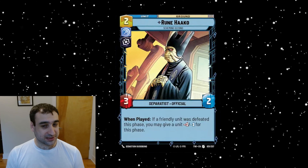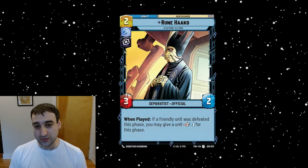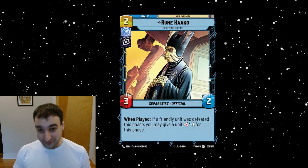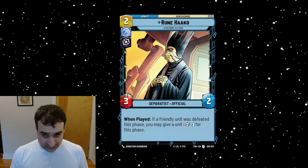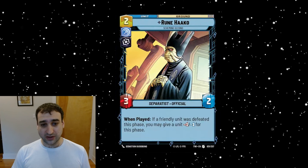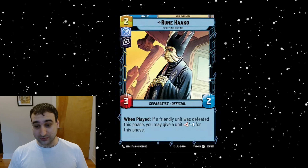This is Rune Haako — a two-cost vigilance villainy unit, a three-two Separatist Official. When played, if a friendly unit was defeated this phase, you may give a unit minus-one minus-one for this phase. This card is awesome — flat out awesome. This is probably one of the best cards we've seen revealed so far. It doesn't look flashy, but blue villainy getting a good three-power two-drop is big. This is so much better than Viper Probe Droid — it's not even close.